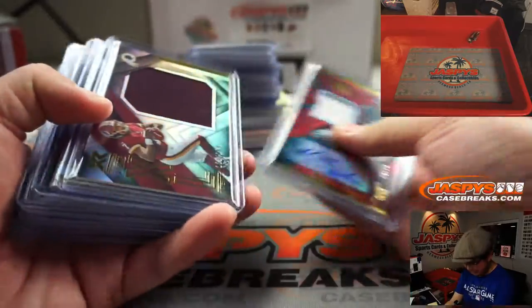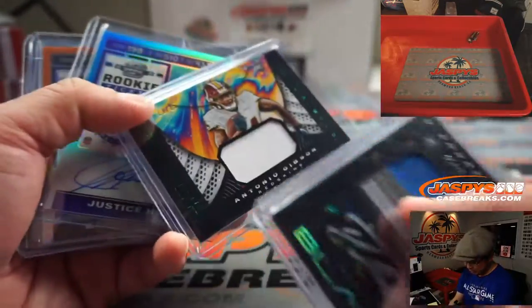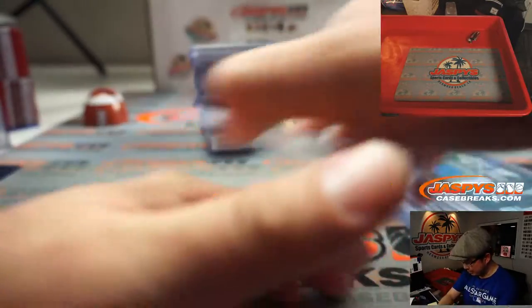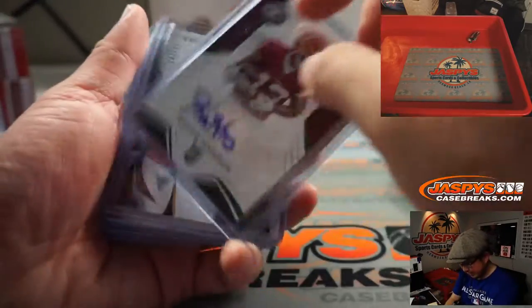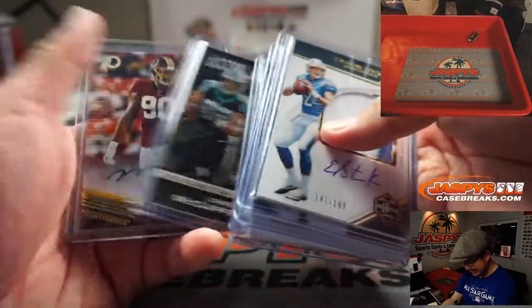Not a bad break at all. Nice Miles Sanders, some good relics, DeAndre Swift. That's a nice patch — Joey Bosa. Train Whistle, 4 out of 5, Kelvin Harmon, Easton Stick, Cortland Sutton.